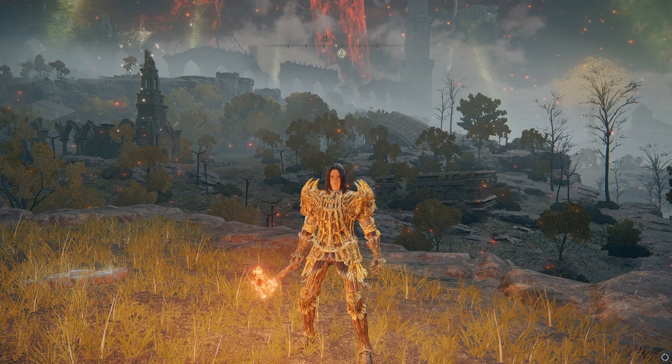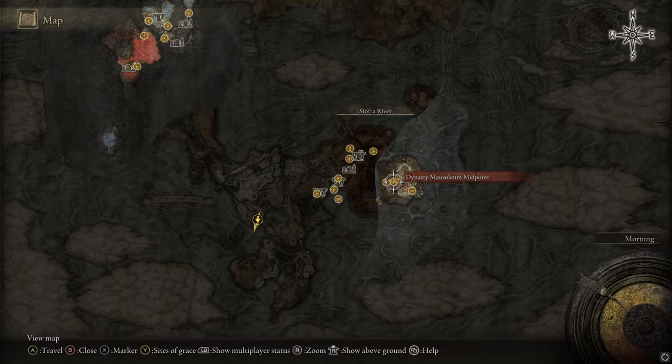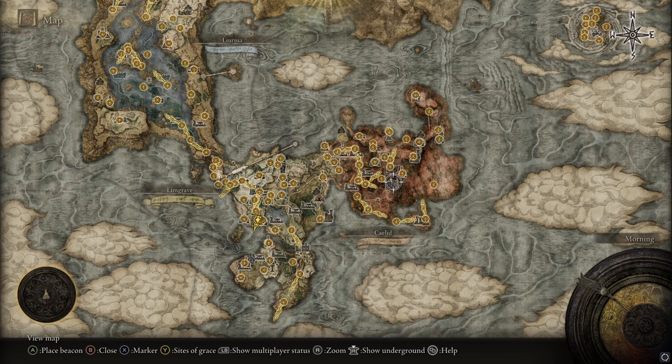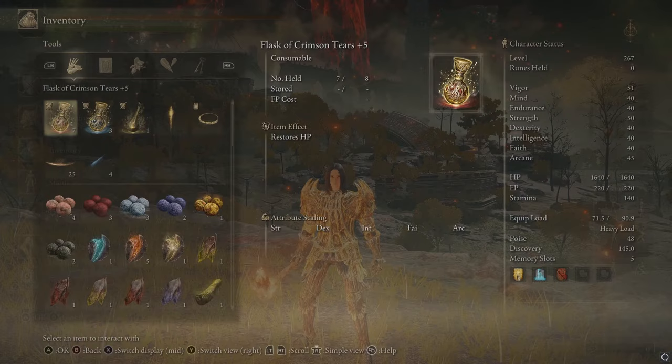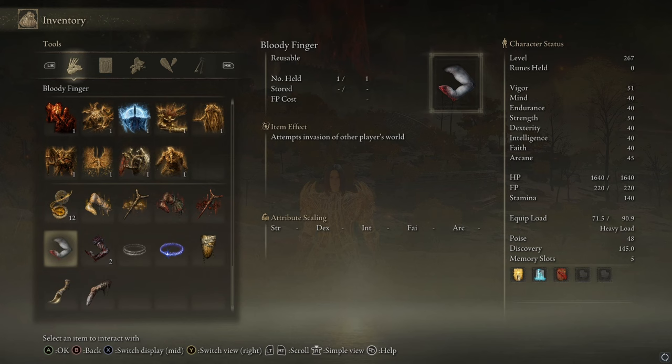The main two ways to get to the Dynasty Mausoleum are through a quest and through a sending gate. The quest will be after you defeat Godric, but the only reason to defeat Godric is because you need a great rune. In order to get a great rune, you'll have to either defeat Godric or defeat Radahn.